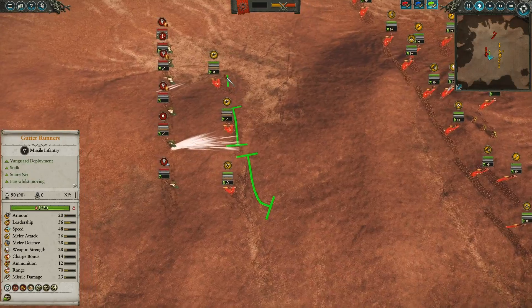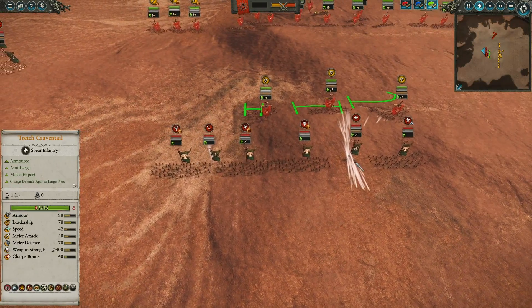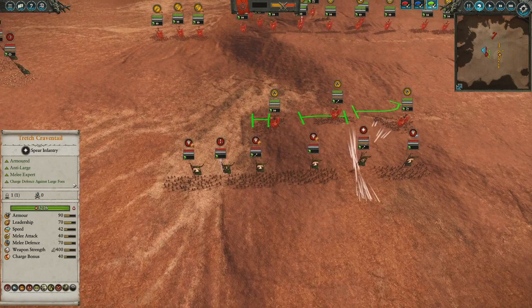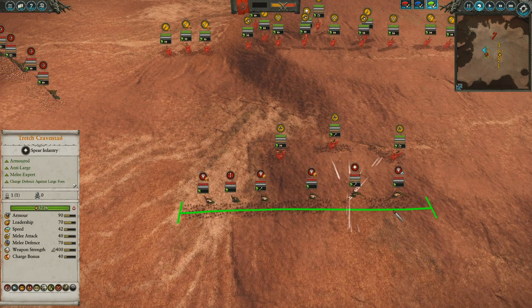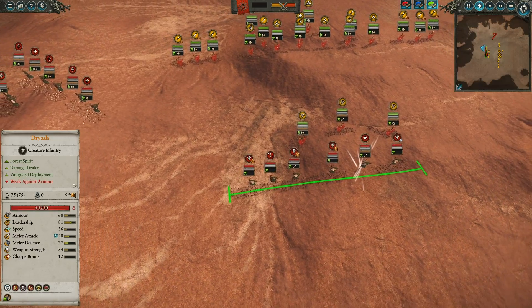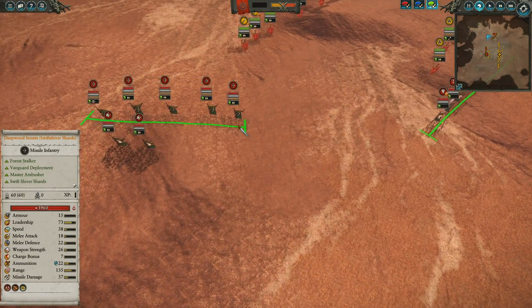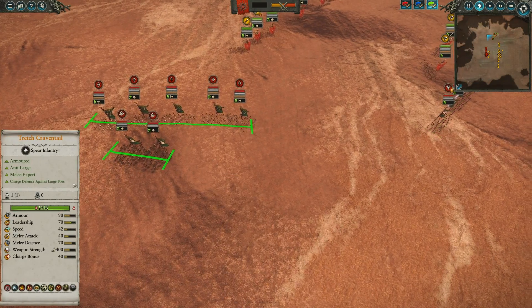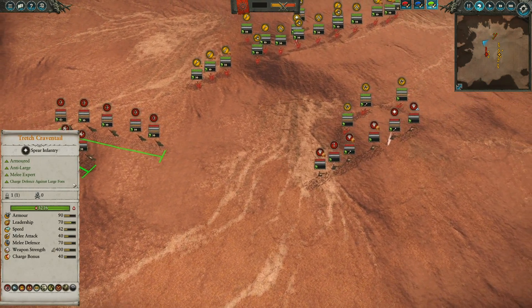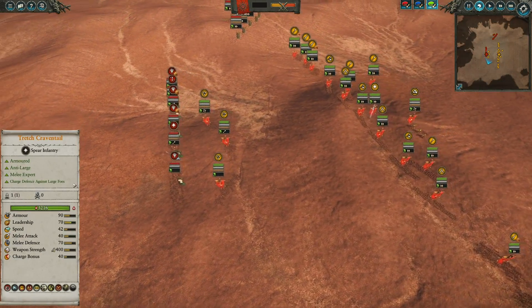Up front, I've got three units of Gutter Runners getting some damage in from the get-go, hoping to cause some struggle for the Wood Elves. Let's take a look at their army now. They've got Orion in charge, and a Branch Wraith to provide some support alongside four Dryads. To the left, from their perspective, five units of Deepwood Scouts with Swift Shiver Shards, bringing in that magical damage, as well as a pair of Wild Riders. Potentially the exact same build as the previous battle from the Wood Elves.